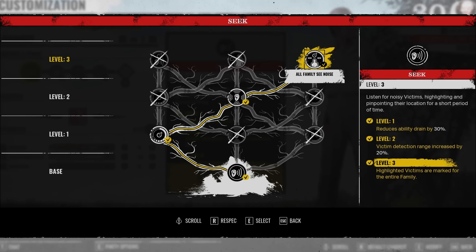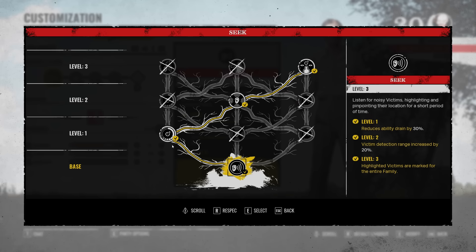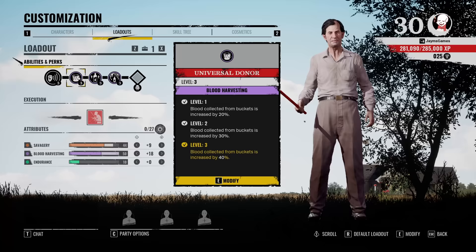The third upgrade is: highlighted victims are marked for the entire family, so anyone you mark, your two teammates can also see and then go after them. This is really powerful, especially while using voice comms. When you're playing Cook you have to use voice comms to coordinate with your team. The recharge is super fast, hearing people farther away is phenomenal, and marking for teammates is excellent.